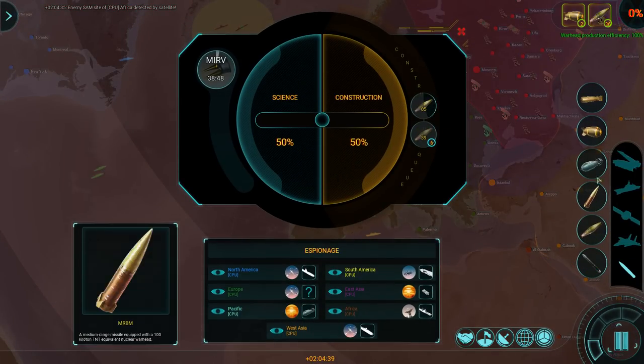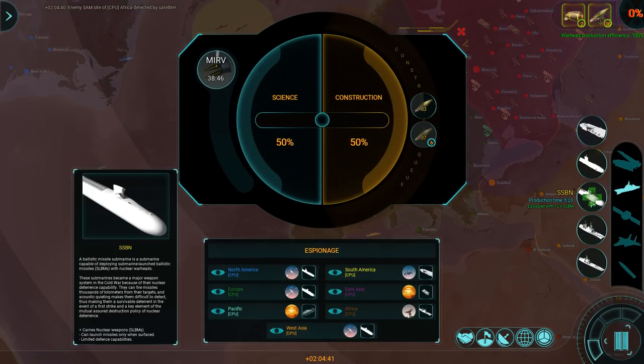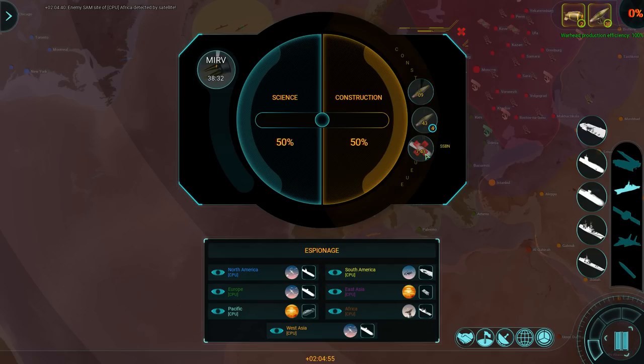SLBMs are almost done. I'll take another boomer. Actually, now with warhead production at 100%, building a boomer now doesn't take 20 minutes but five. So these things are far cheaper — it goes to 8 minutes because these warheads are still in the production queue, and once they're done this thing is going to be completed.